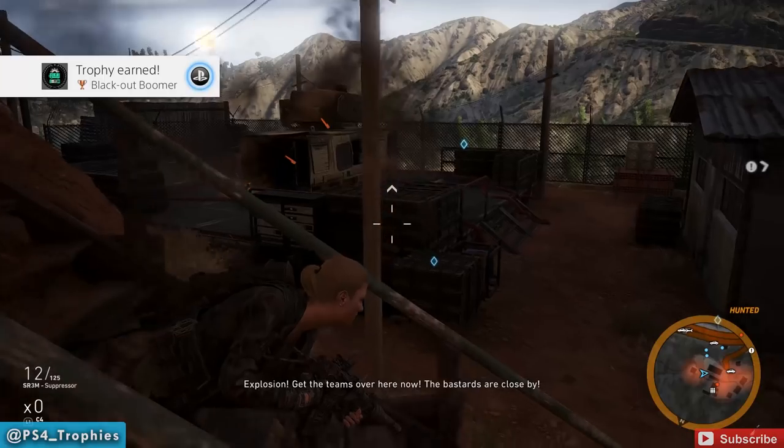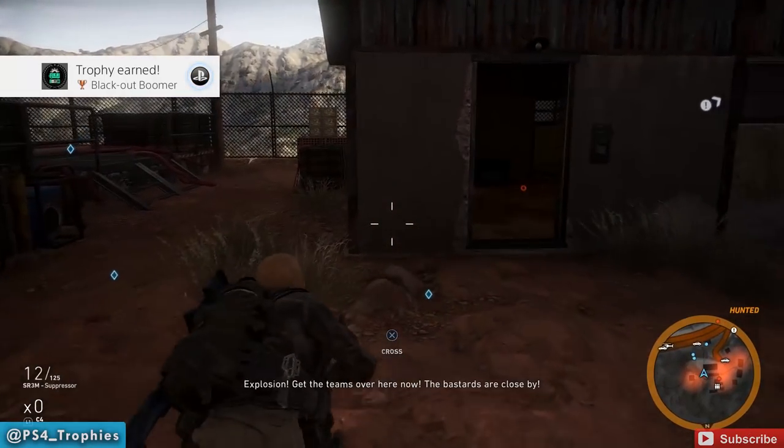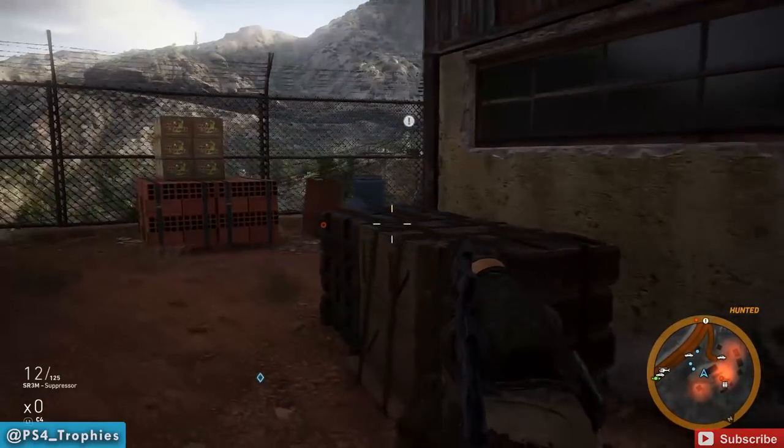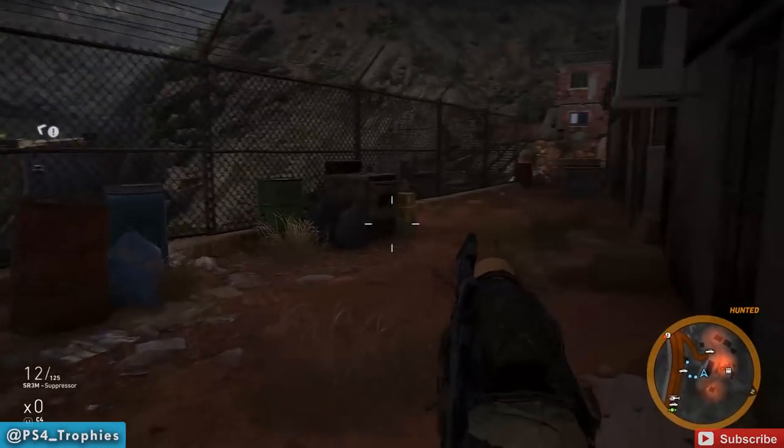Destroying the power generator with C4 will get you the Blackout Boomer trophy. That's a little guide on outposts in Ghost Recon Wildlands. I hope you enjoyed it — if you did, make sure you hit the thumbs up button and of course subscribe.